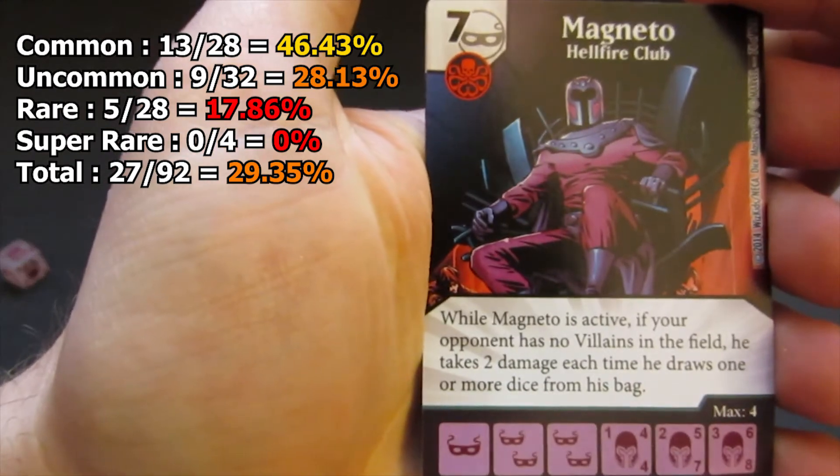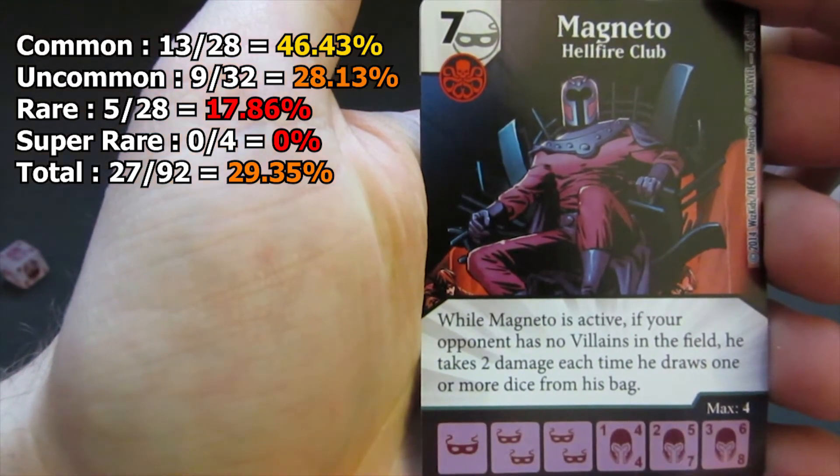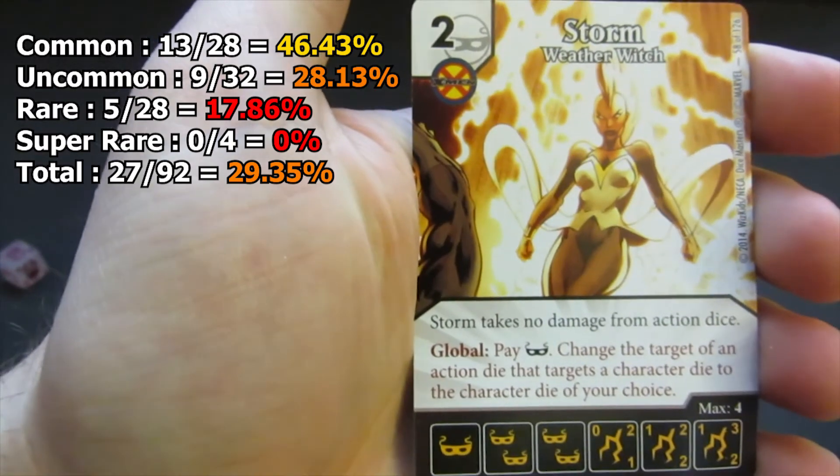And our final pack of the day starts with an uncommon Magneto, that's also a new character for us, and then a common Storm.